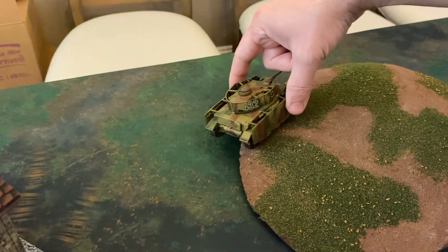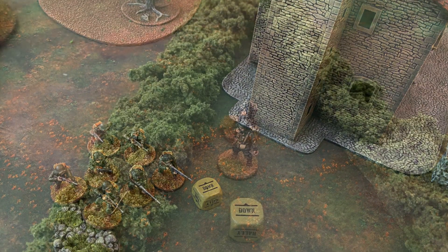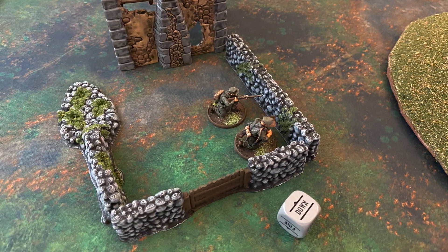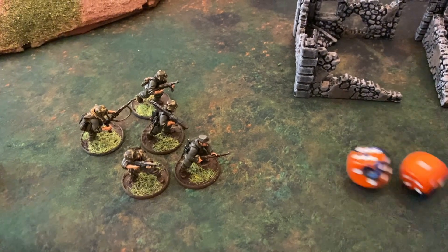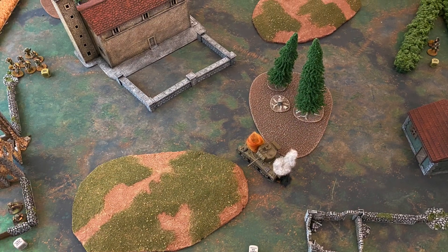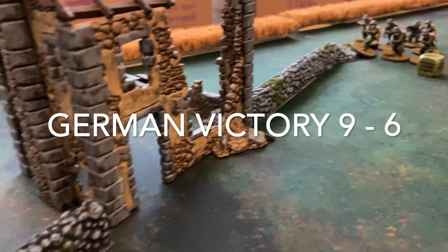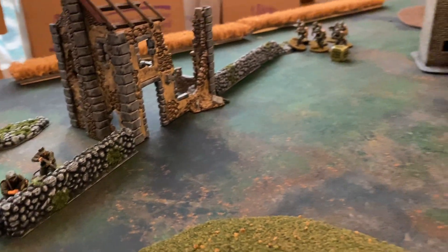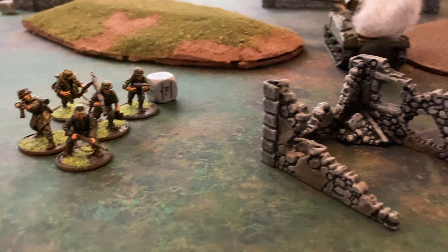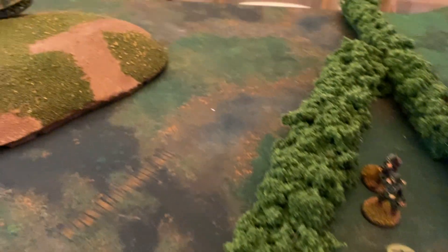Turn seven: the Panzer activates and executes a run move into the neutral square, scoring two points. The American squad and second lieutenant go down, unable to do anything. The German second lieutenant also goes down. The German Grenadiers, with one pin, pass their order test as regulars on an eight and move into the American deployment zone scoring additional points. The game ends with the Germans winning nine to six. Germans scored two VPs for destroying an American infantry squad and the Sherman, three for reaching the American deployment zone, and two each for neutral zones — totaling nine. Americans scored one VP for a destroyed German unit, three for their own deployment zone incursion, and two for a neutral zone — totaling six.